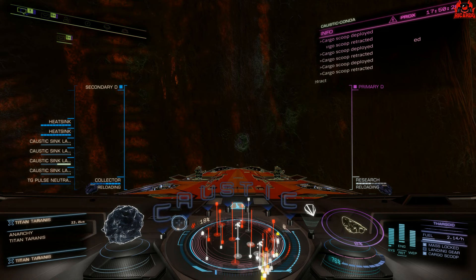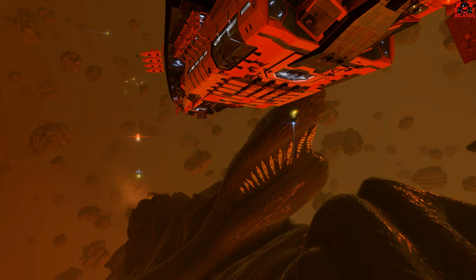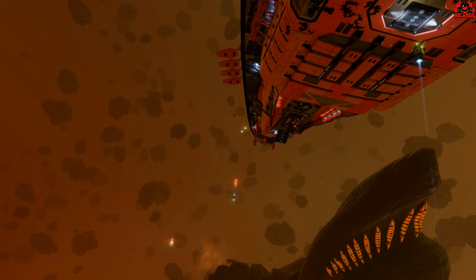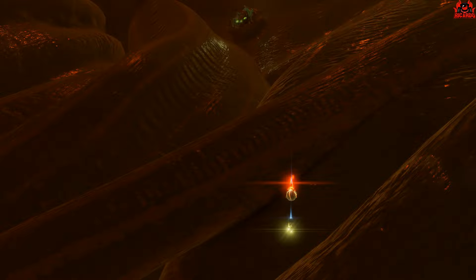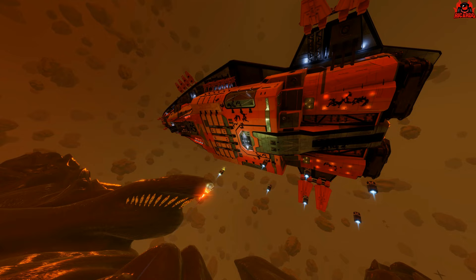With this big ship I get a class 7 multi-limpet controller — all the limpets are in the air. As those humans in their little pods fly out I'm there ready to pick them all up. Just as I mentioned, the Thargoids are alerted to my presence and their thimpets are out to pick up those human pods. Look — there's a thimpet in hot pursuit of my limpet carrying a human who I'm rescuing. Off he goes into the cargo bay — goodbye Mr. Thargoid thimpet!